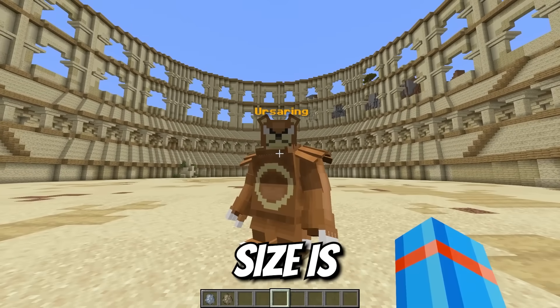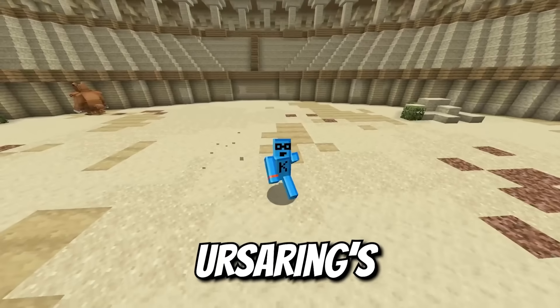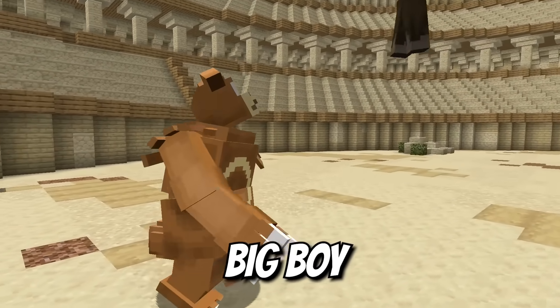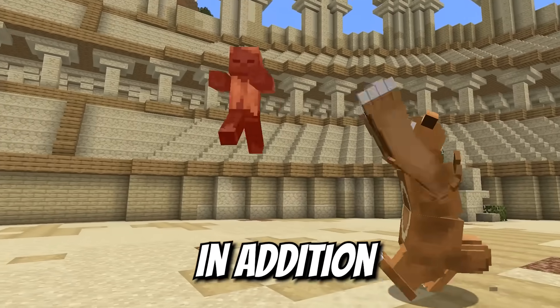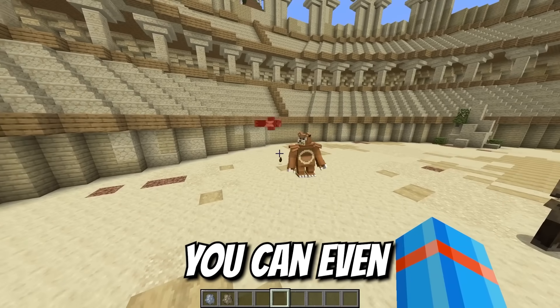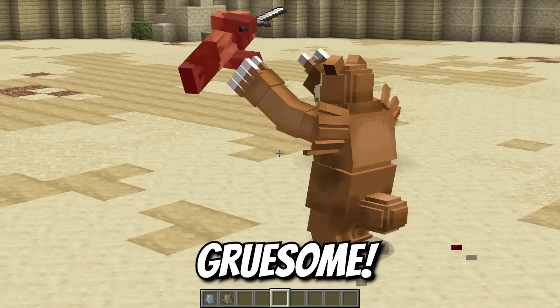The pure size is intimidating even just to stand up against. Though Ursaring's ability might be extremely simple, it's accurate. Look at this big boy already on the launch — the initial strength he already has as the iron golem is significant. But in addition to that, he also has a slash attack where he can use his claws. You could even see their guts released into the sand. Gruesome.